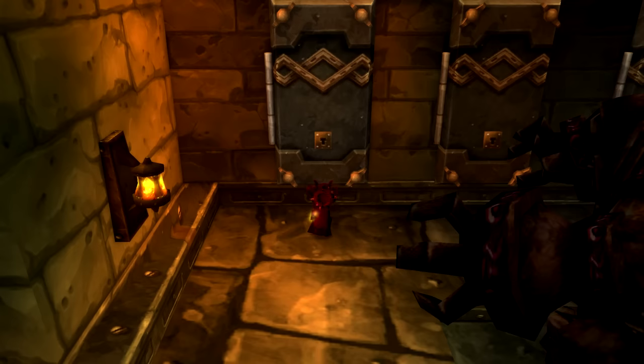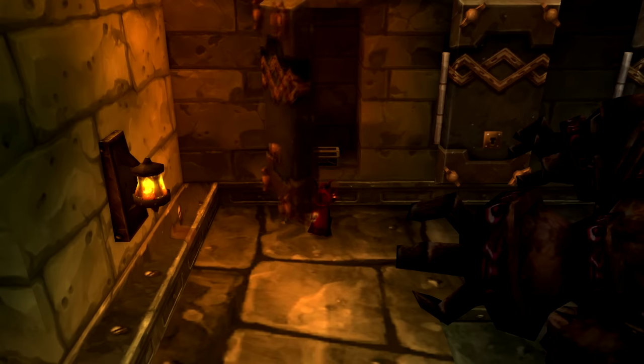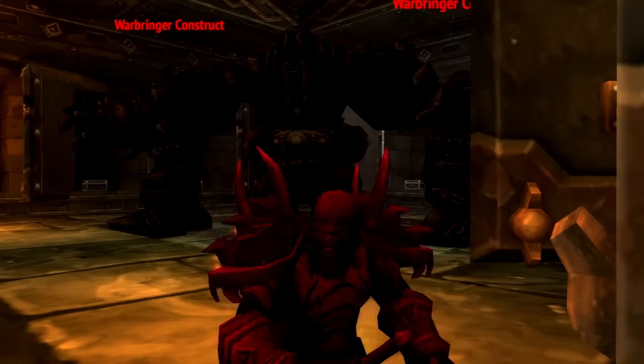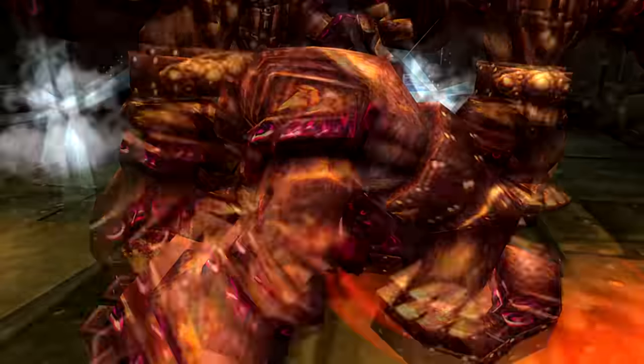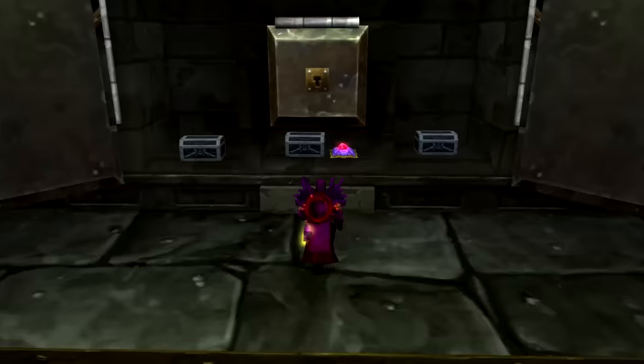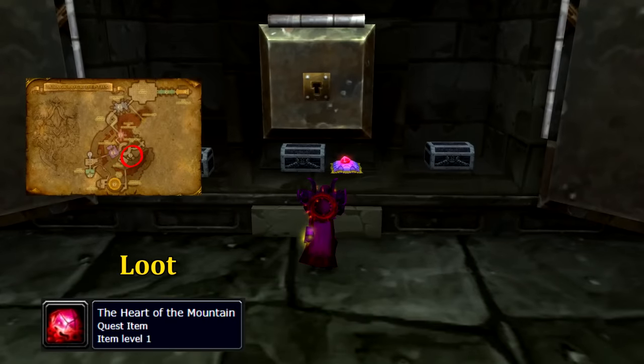Once you have 12, head to the vault room in the middle of the Blackrock Depths living areas. Open every single vault, but be careful — when you finish opening them all, the golems around you will come to life and attack, as well as a dwarf by the name of Watchmen Doomgrip coming in. Once your battle is complete, a hidden alcove will open beneath the small center vault. On the pillow you'll find the Heart of the Mountain. Grab it and you're good to go.